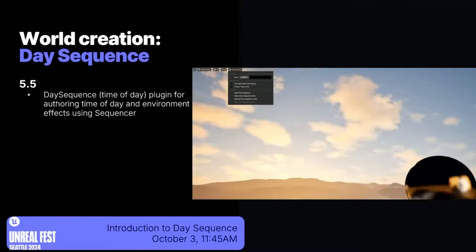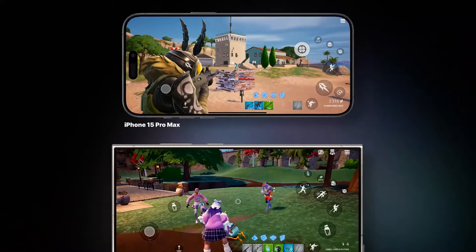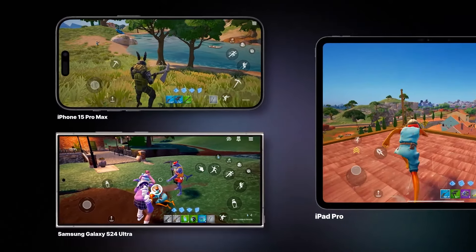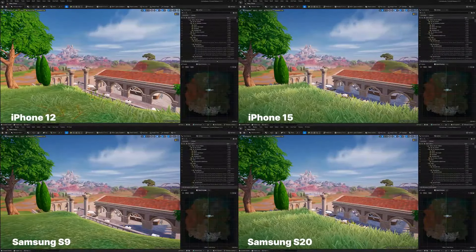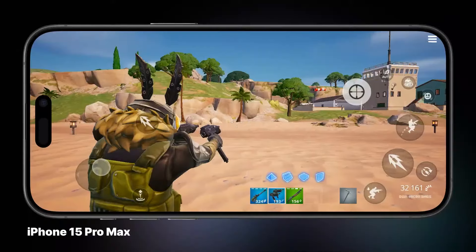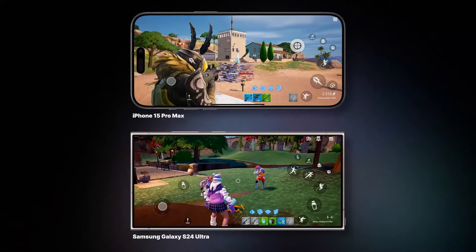Epic is really pushing developers to publish games on all platforms — mobile, console, and PC. With Fortnite re-released on mobile, they updated the mobile side of Unreal Engine. Unreal Engine 5.5 includes a bunch of new improvements to mobile game development, including new mobile previews that let you preview what the game will look like on a specific device, simulating things like graphic settings, resolution, and UI. They have also further optimized Unreal Engine running on mobile devices.